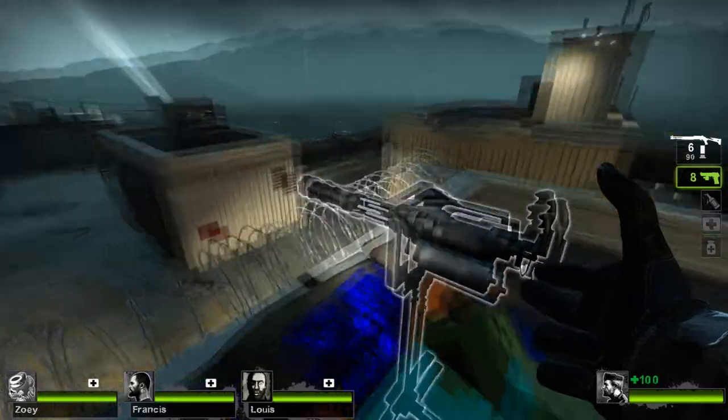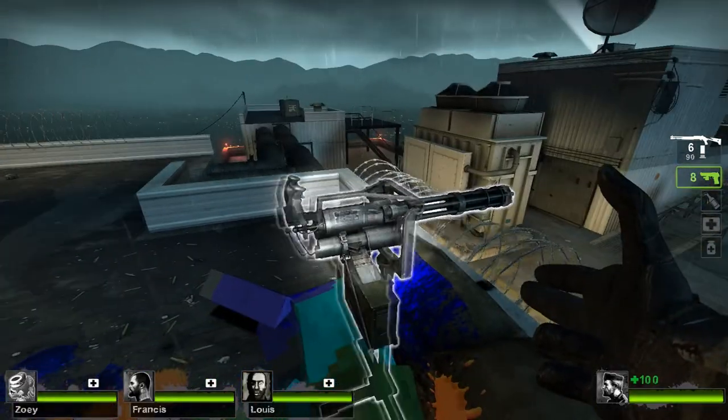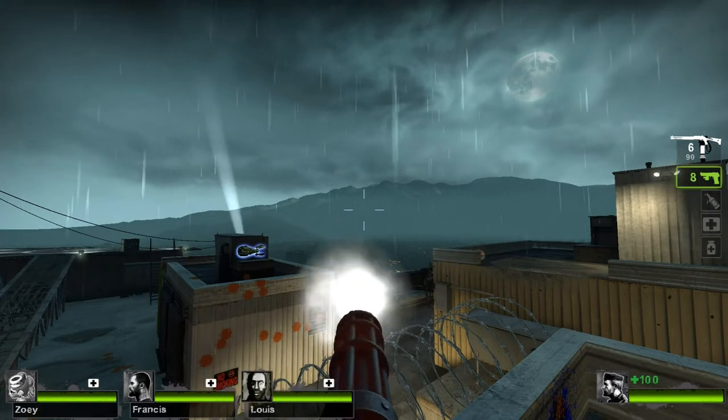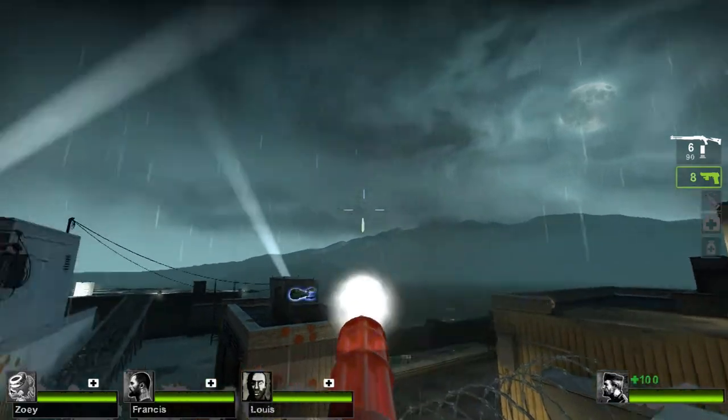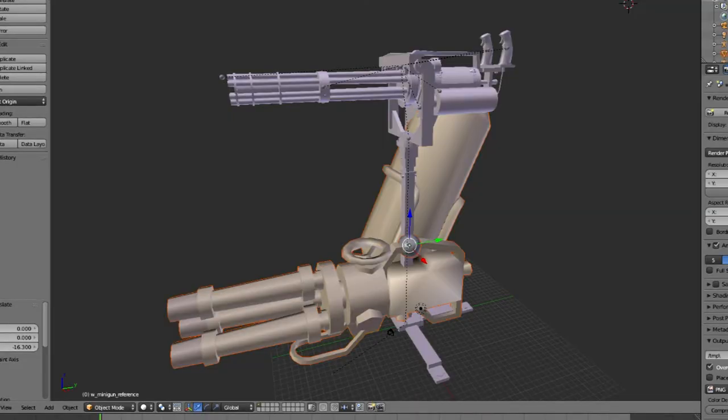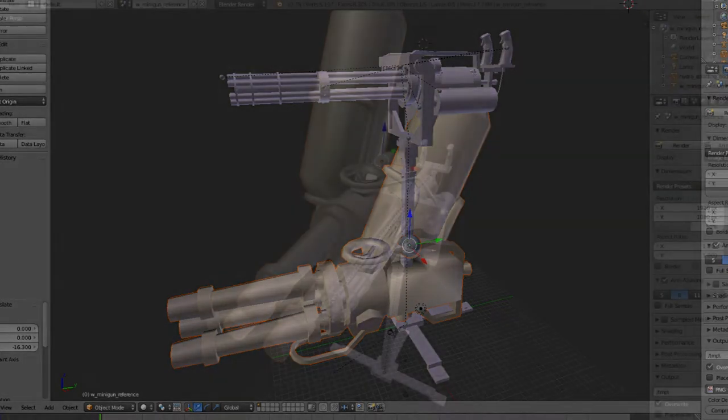Now this is the minigun I'll be replacing with the Hydra splatling. Here's what it looks and sounds like in Left 4 Dead 2 — notice the windup before it fires. Now normally I would jump straight into showing you the replacement, but I want to give you a little inside look at modding this. The Hydra splatling is at the bottom and the original minigun is at the top. Look at how big the Hydra splatling is in comparison — that's crazy!